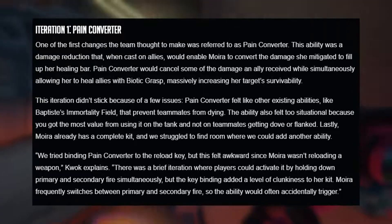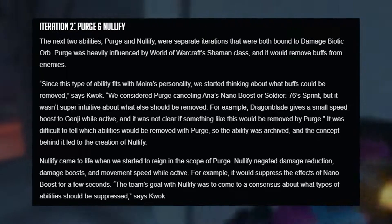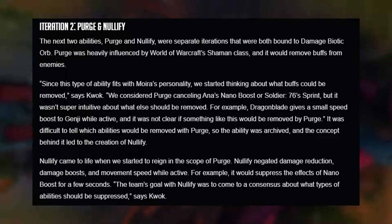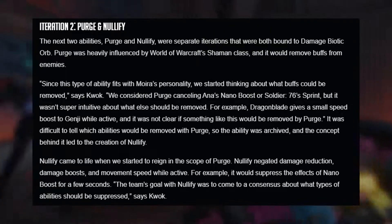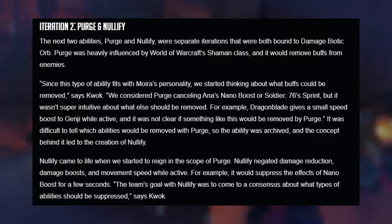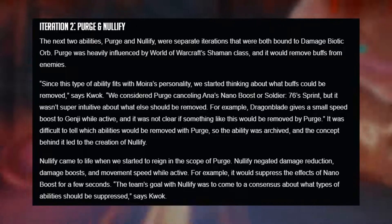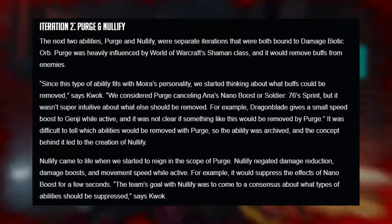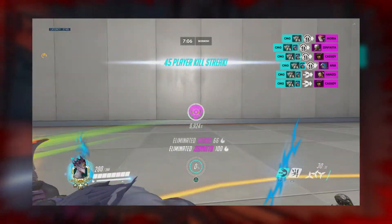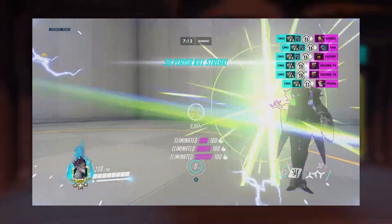Moving on to the next iteration: Purge and Nullify. These were two separate iterations both bound to the damage biotic orb. Purge was heavily influenced by World of Warcraft's Shaman class and would remove buffs from enemies. For example, imagine Genji has been given a nano boost by Ana and goes in with his blade — if Moira uses Purge on him, it's no better than if he used blade without nano, causing a serious reduction in his damage output.